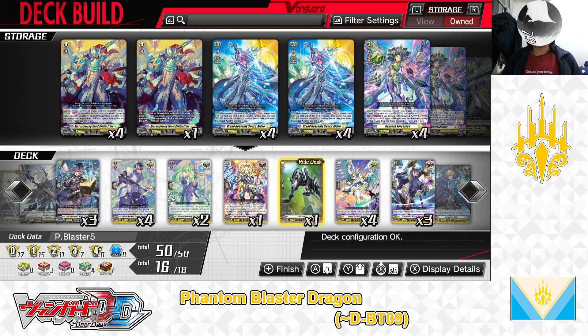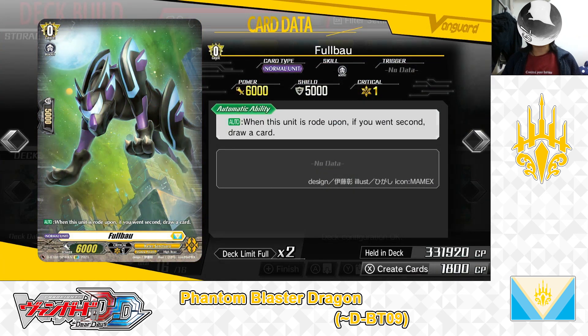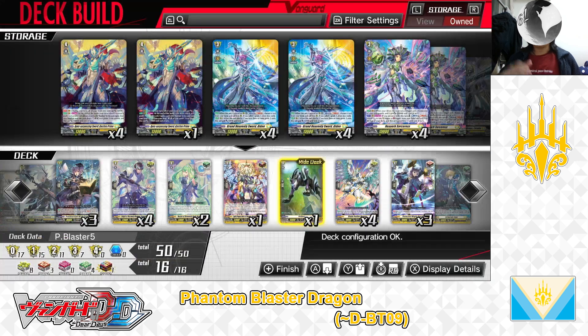Next, Ride Deck Grade 0: Full Bow, Starting Unit. Skill — Auto: When this unit is rode upon, if you went second, draw a card. We have 1 in the Ride Deck. With that, we've covered the deck's Ride Deck. Next, let's get on to the Grade 3 lineup.